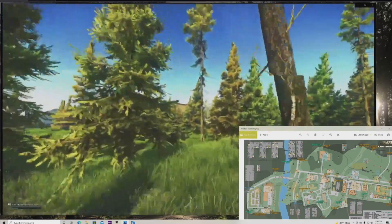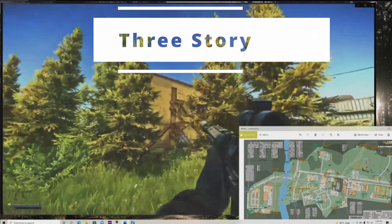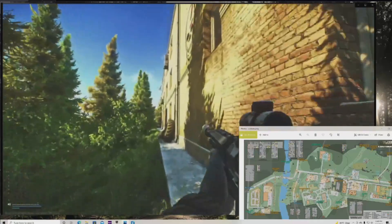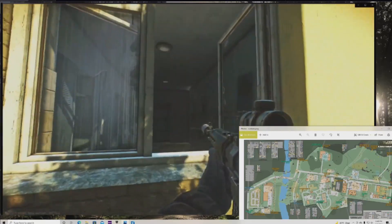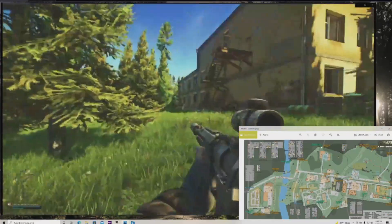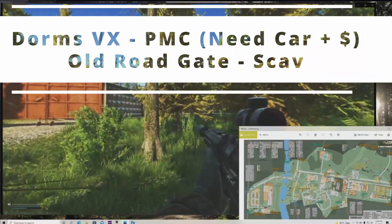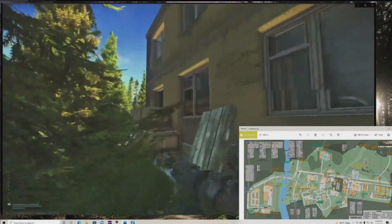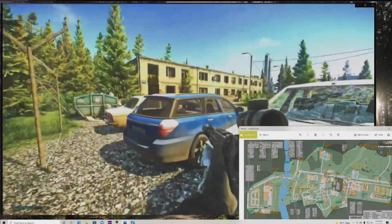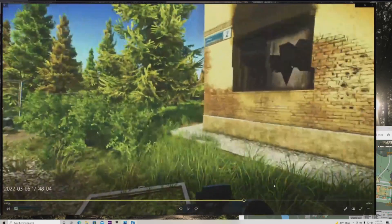We've got two buildings here — dorms on the left, three story, and on the right two story. People might refer to that as a little shack on the right. There are three levels to three story obviously, and two for two story. If there's ever metal stairs they'll say 'on metal.' That's a jump in for three story in the back. Coming over here, that is dorms VX extract.